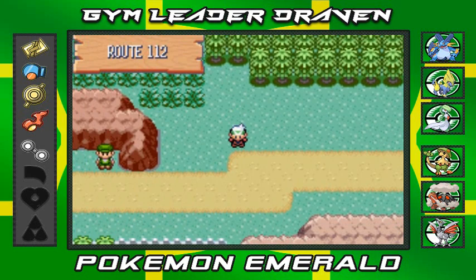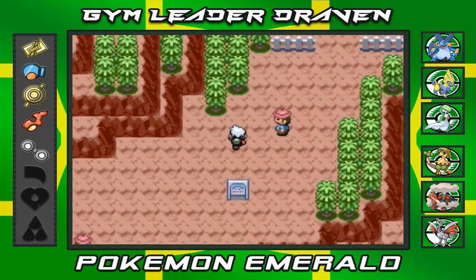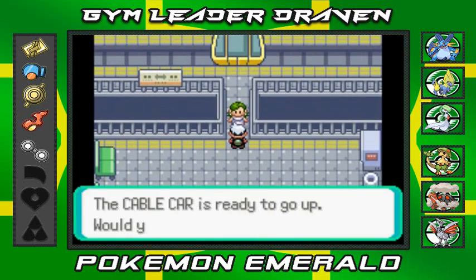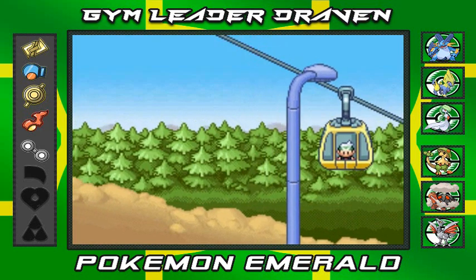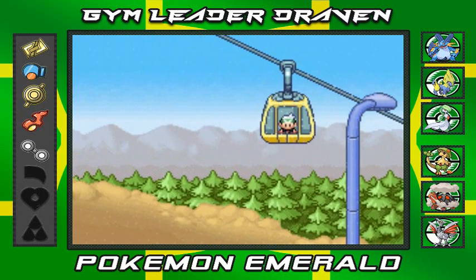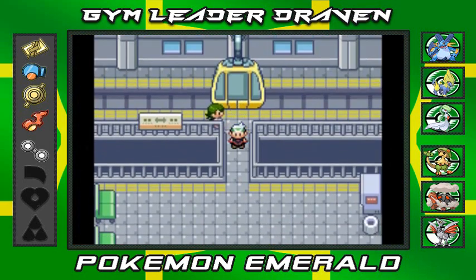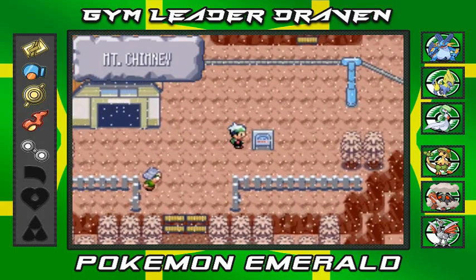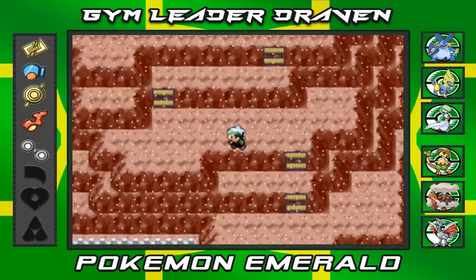The next thing in our adventure is we're going to go all the way back up to Mount Chimney, because now there are some Pokemon trainers there and I kind of want to battle them all — I want to show it to you guys. Hooray for more side quests, I guess. I was going to make it a short video, but I think you guys want the whole thing, and that's exactly what I'm going to do. So here we are at Mount Chimney. The last time we were here, we had to battle a bunch of Team Aqua or Team Magma members.